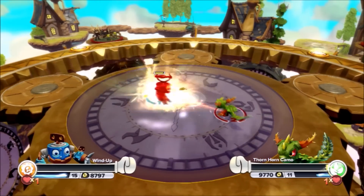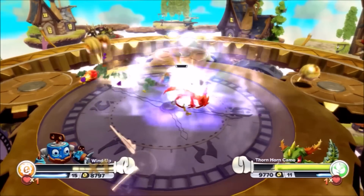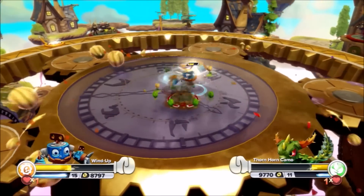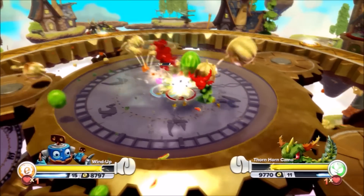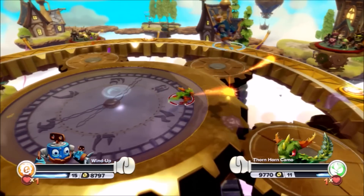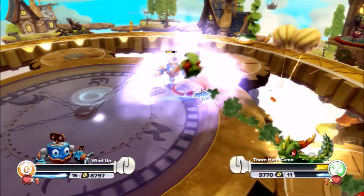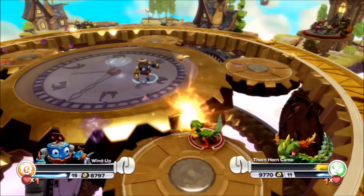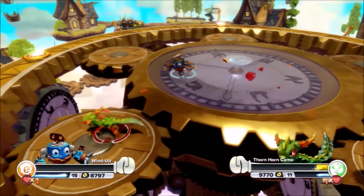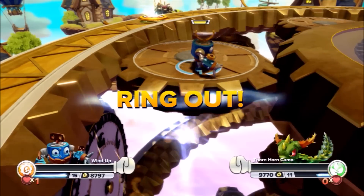Entry number 8 — Wind Up! Look at this move — he is spinning around Thornhorn Camo, going around him! That is amazing. That's a great ability, circling around him and hitting with every pass. He is laying into Thornhorn Camo — he's been watching from the back, he knows what to do! Very close fight though, back and forth. Is Thornhorn gone? No, he lands onto the edge — very close! Wind Up going after him — he knocks him off! He's gone! Thornhorn Camo is out after that reign of terror!